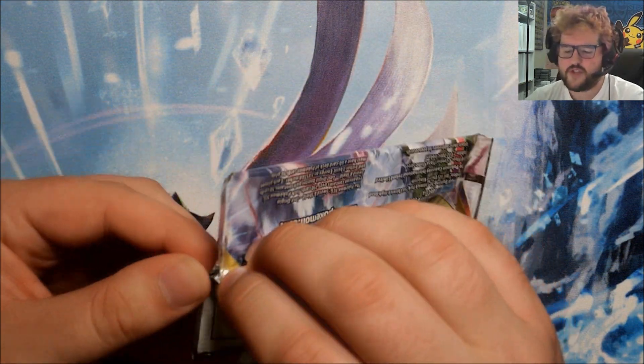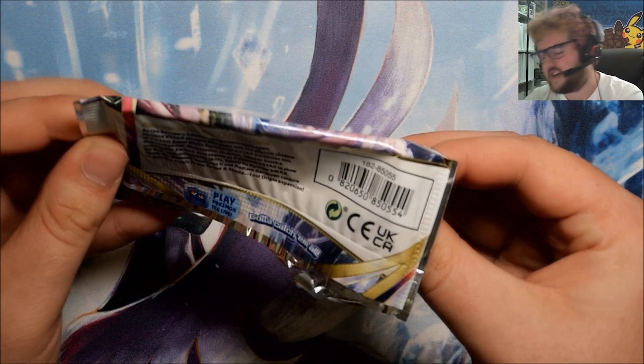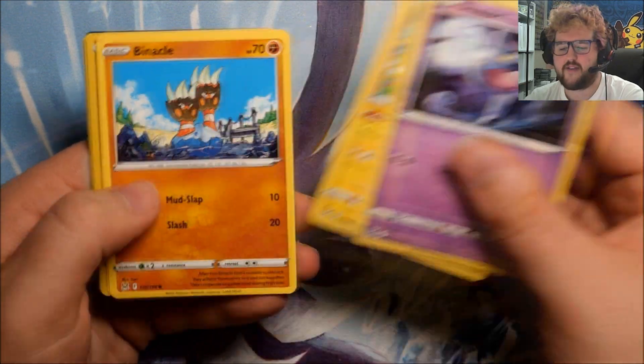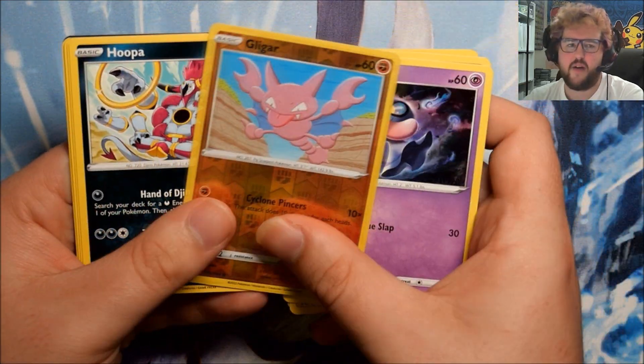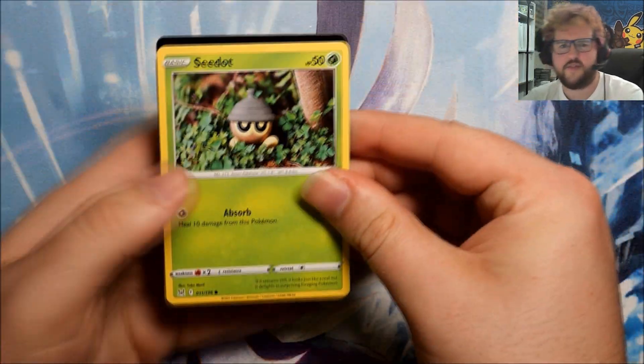I've got a Reverse Porygon 2 and we've got a Malamar. And of course some of the foils that Laura needs - just start working down that list. I think we both have all of the non-holo rares at least, from our 240 packs. Reverse Gligar and a Hooper. So it would be nice to at least see some foils soon.